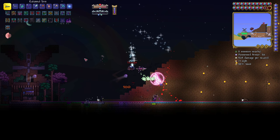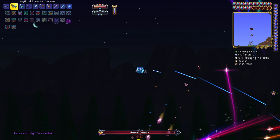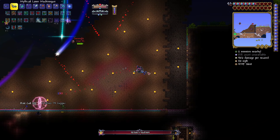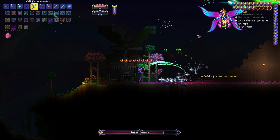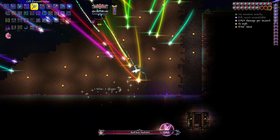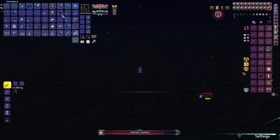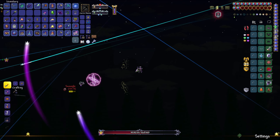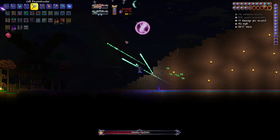I found it, I'm gonna kill the Prismatic Lacewing. 560,000 health - I feel like that's not that bad. This is gonna be really hard with two people. I can't heal, I forgot - I'm gonna die. Okay, I should probably heal you. I'm gonna switch - this one's nice because I don't have to be near you to heal you. I'm running out of mana. This thing runs out of mana - top tier pro Empress of Light gameplay right here.